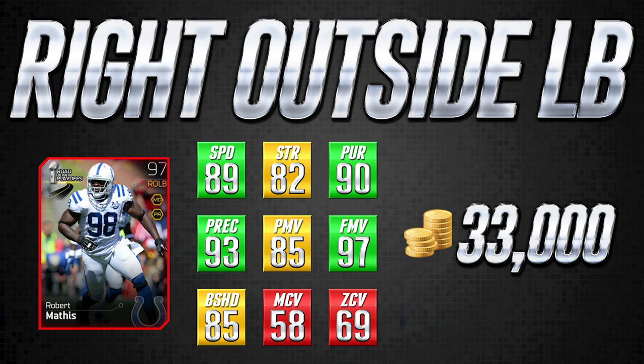Moving on to the right outside linebacker position — and this is another card that, similar to Von Miller, is not great in coverage. It's actually pretty bad in coverage, but it's an absolute beast when it comes to pass rushing. This card has 97 finesse move along with 89 speed, excellent play recognition at 93, and 90 pursuit. The 82 strength and 85 block shed aren't great but aren't terrible either. Where you find this card being a monster is that 97 finesse move combined with 89 speed — it gets after the quarterback. If you pair this with the 97 Von Miller card at left outside linebacker, these two are going to crush opposing quarterbacks. Great for outside linebackers in a 3-4 defense or if you like to blitz from a 4-3.